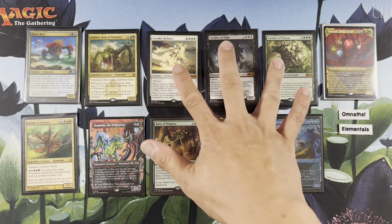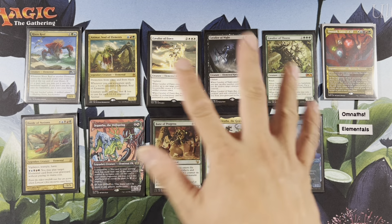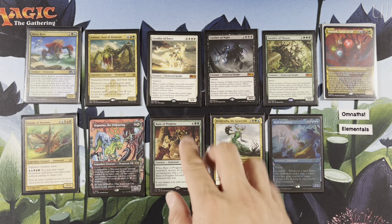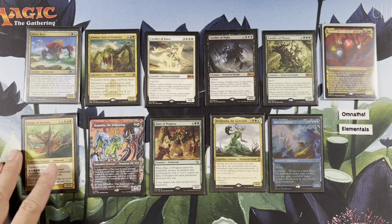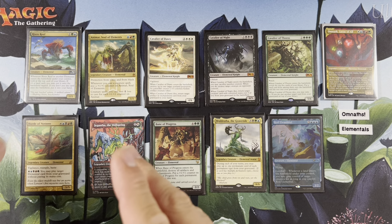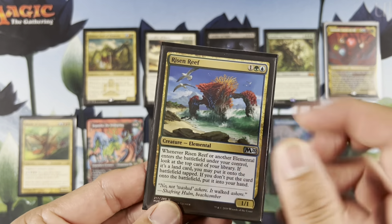But we do have the three cavaliers — I think the three better ones. You could play all five if you really want to. Cards that do not satisfy Omnath's second ability are Risen Reef, Giganta, and Bane of Progress. But this card is so powerful I have to include it. It's really powerful in an elementals-themed deck. One blue, one green-blue.